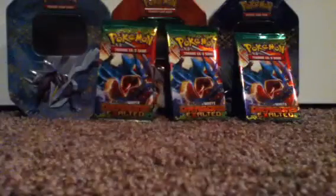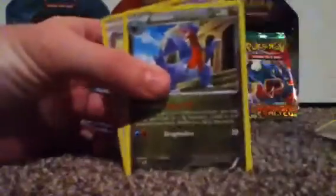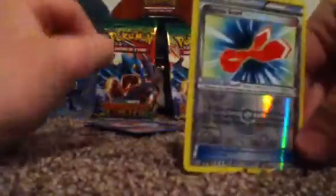Code card, two, three, four, five. Alright, there's the reverse and the rare. Let's get into it. A Gible, Cubone, Rufflet, Yamna, Nosepass, Lairon, Gabite, Rainbow Scarf. The reverse is another Rainbow Scarf — I'll replace my normal one with that.